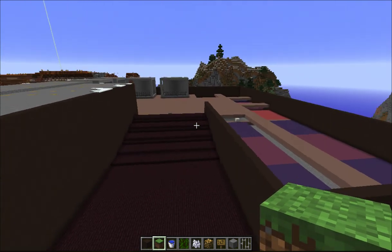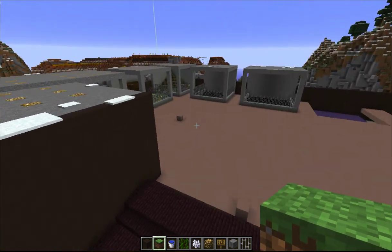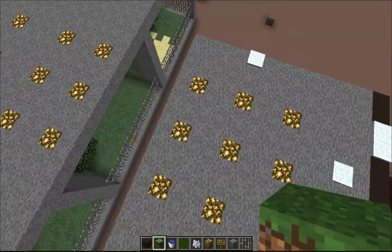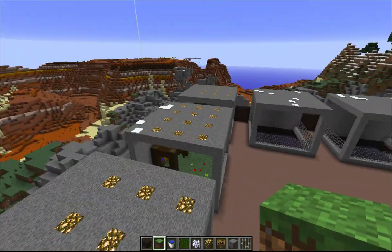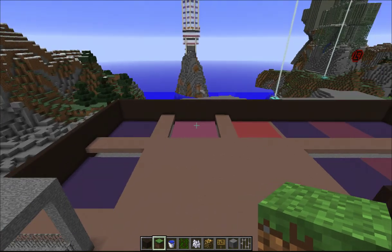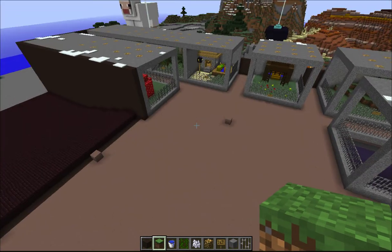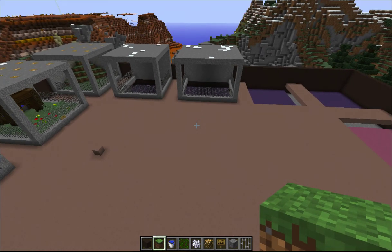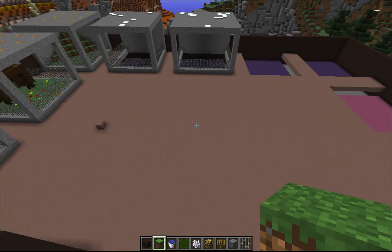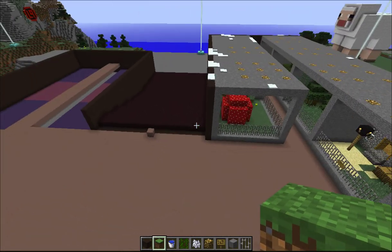Please leave your likes, subscribes, and comments — let me know how my build is looking. We're going to have to make this two stories because there are 27 mobs in Minecraft, and as you can see there are six habitats right here. Counting them up, we have 21 habitats so far, so we need a total of seven or eight more, including ones for the snowmen and the iron golems.